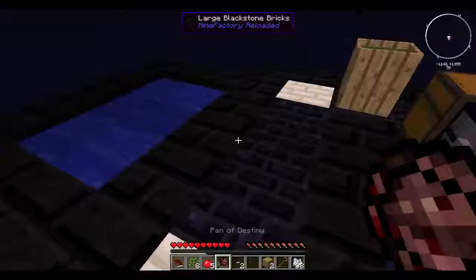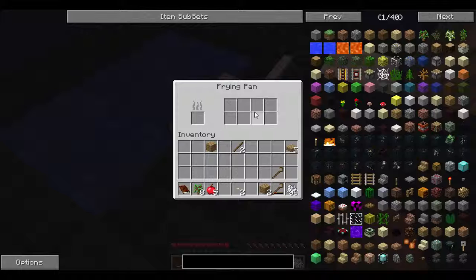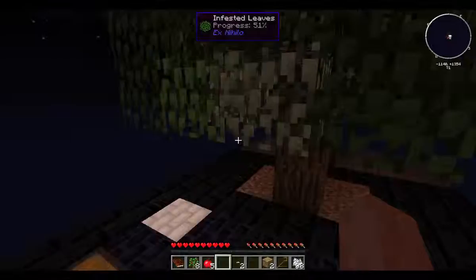This Pan of Destiny is kind of a cool thing — you can crouch and place it on the ground, and you can cook up to seven of the same thing at once. When they all cook, they will show up in the last box. They take a lot longer to cook individually, but you can cook up to seven. I'll show you how that works once we get a little more silkworms, because you can actually use the silkworms as a food source.